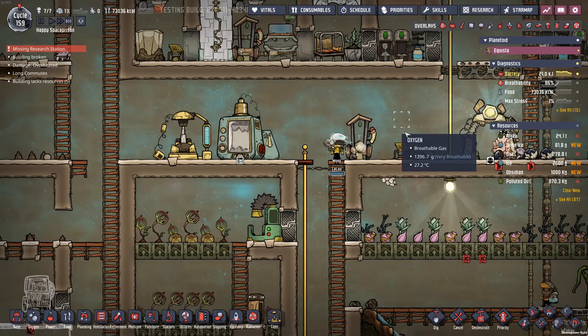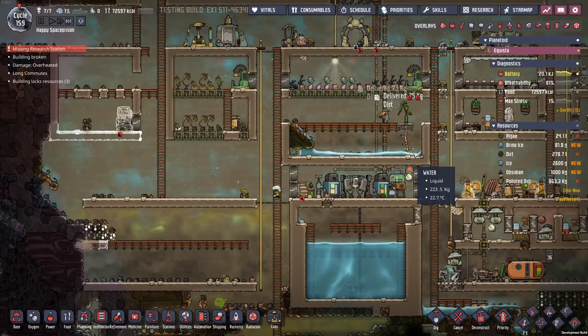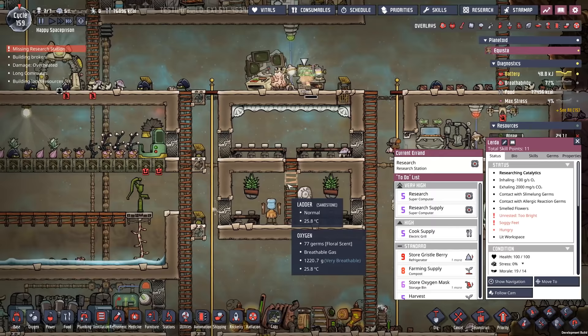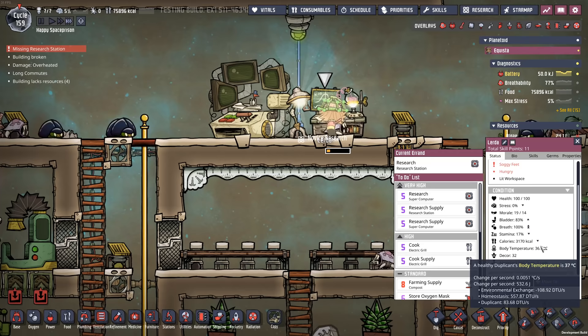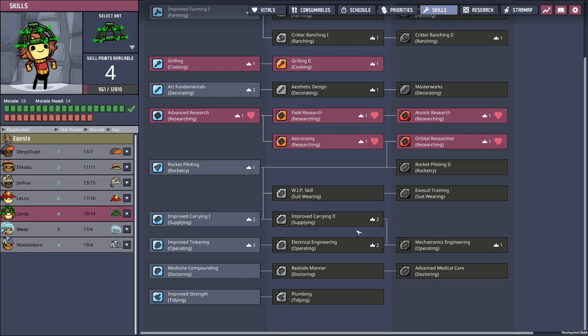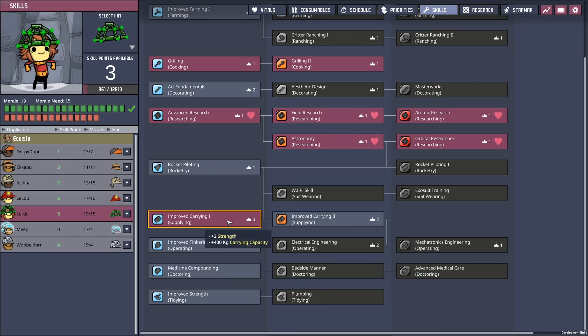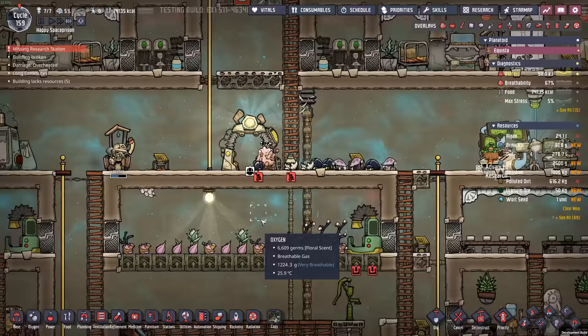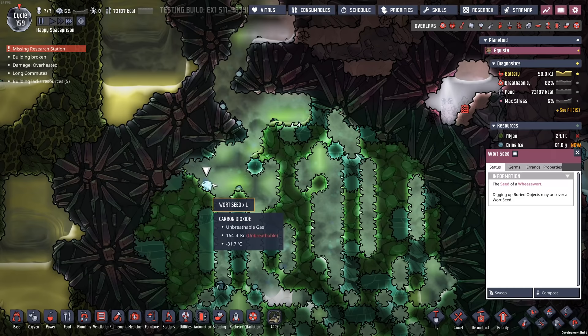Now that I've got the reed fibers I should be able to come up here to the copper and make myself an atmosuit. That will allow me to have at least one duplicate in an atmosuit capable of going further towards space or something like that - the masks are good but they're only so good. Lurda, why are you so positive all the time? I'm really trying to stress change for cycle - minus 5%. You have high morale. You smelled flowers? That's what's doing it for you. We need to lower your morale a little bit.